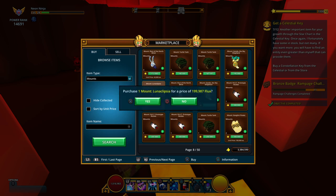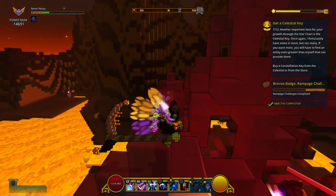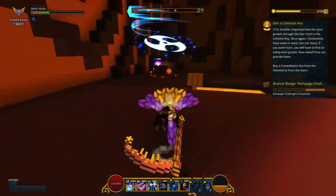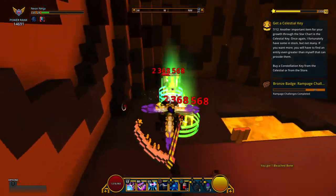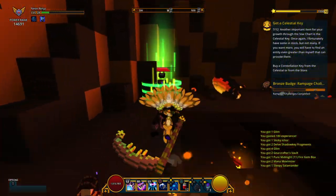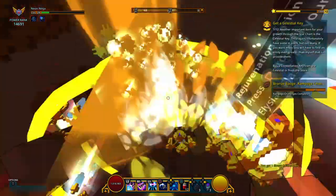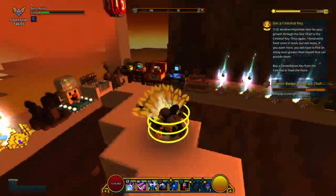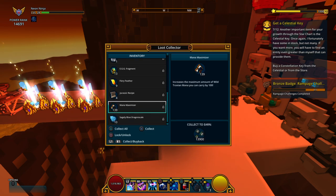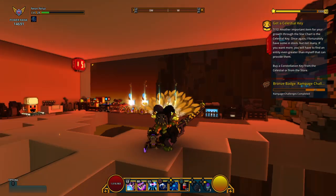Hi guys, welcome back to another video. I was playing Trove and I just sold eight adventuring boxes for 360,000 flux. I also found a Ganda for 180,000 flux, and I found the Luna Eclipse for 200,000 flux. Luna Eclipse was basically one of the most expensive mounts in the game — it was even more expensive than the Ganda.